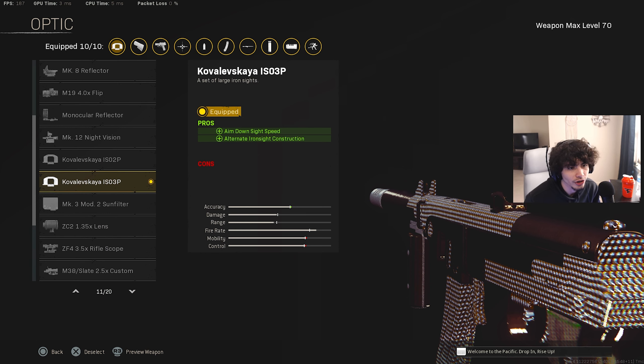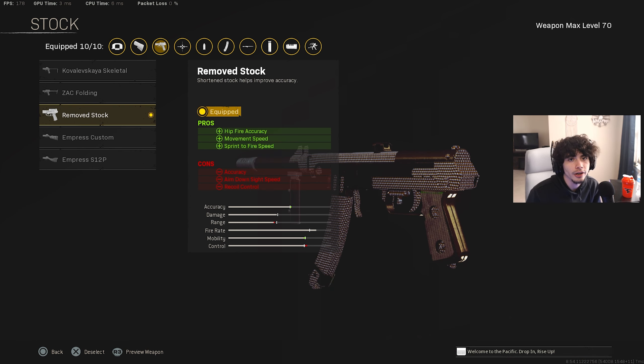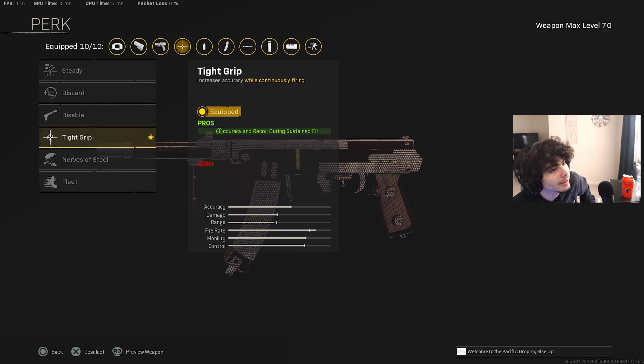Alright, let's get started. The first gun is going to be the PPSH — the hipfire PPSH in Rebirth. The first attachment you're going to slap on this gun is the muzzle, which is going to be the Strife Compensator. The barrel is going to be the Kovalevskaya — I don't even know how to say it — and we're going to rock with the 230mm barrel. The optic doesn't really matter, I just throw one on to change the iron sights. Keep in mind this is a hipfire class setup. For the stock, we're going to be rocking the Remove Stock.